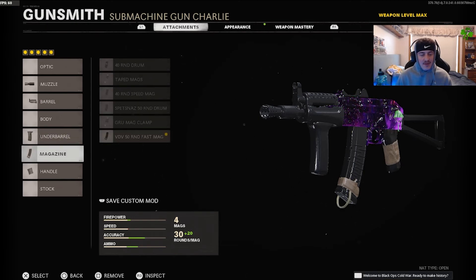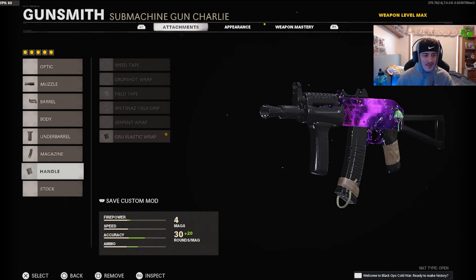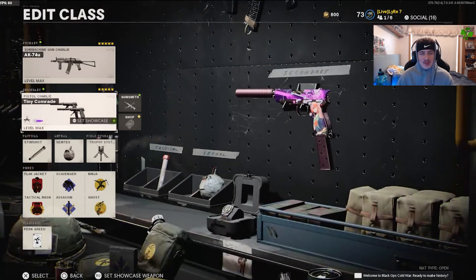For the magazine, run the VDV 50 Round Fast Mag — this thing has 50 bullets, you can kill the whole team twice if anything. Then for the handle, the GRU Elastic Wrap — the ADS speed on this thing is absolutely unreal. You're dropping kids, you can run, jump, slide cancel, aim in within seconds. It is spot on.